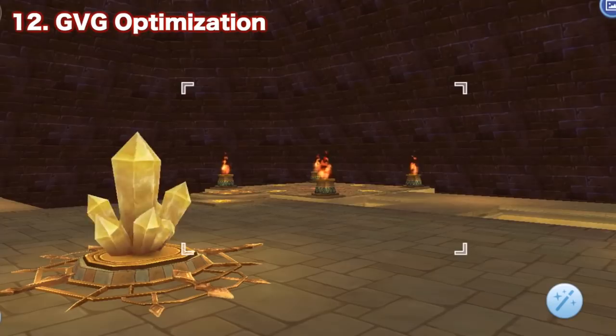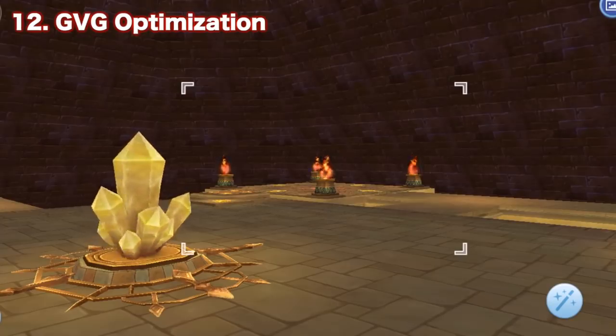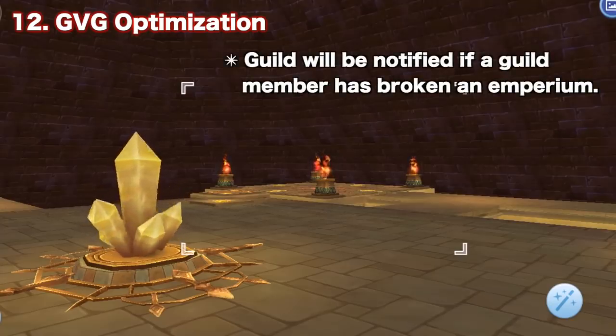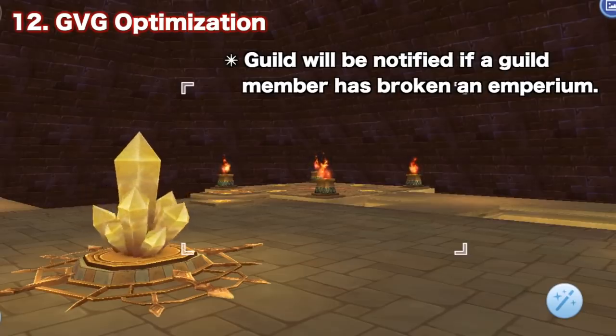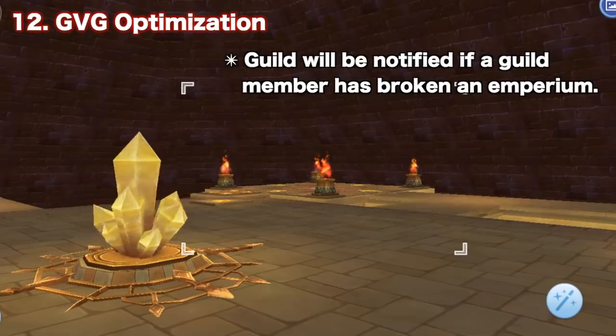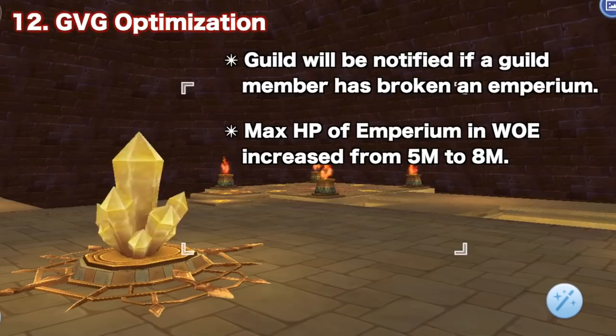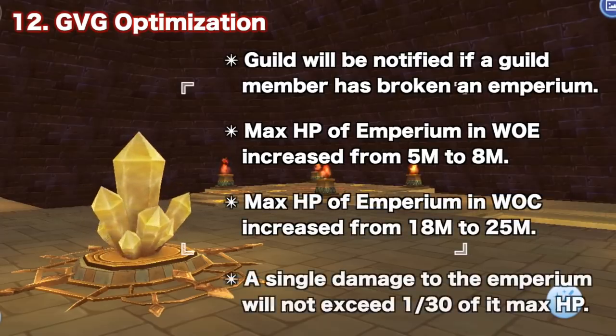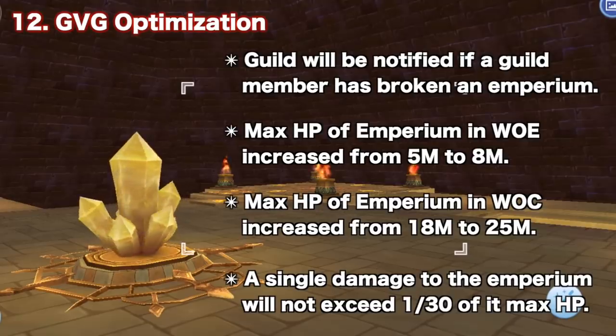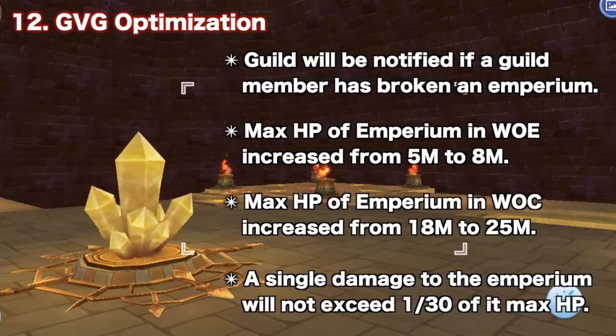Next we have optimizations related to guild vs guild battles. There will now be a notification if a guild member has broken an Imperium and occupied a castle in War of Imperium, with a message prompt sent to the guild channel showing where the new castle is located. Next, the Imperium in War of Imperium and War of Crystals will have higher HP, and a single damage hit to the Imperium will not exceed 1/30th of its max HP.